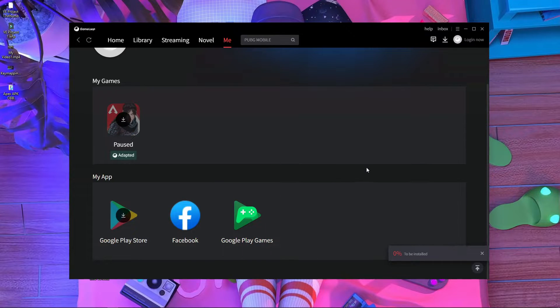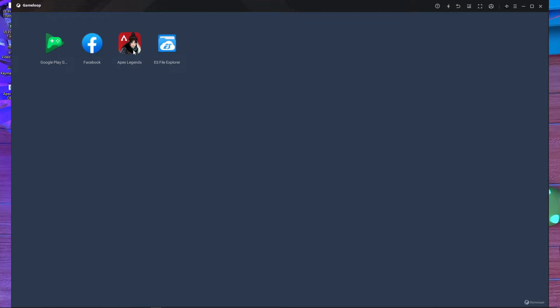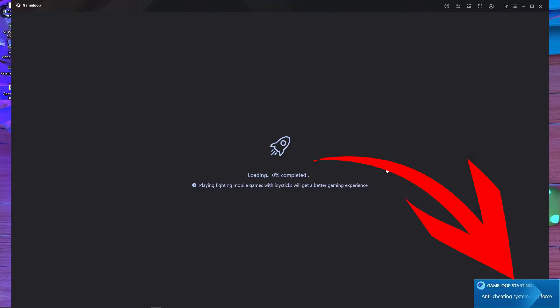After saving, press on Facebook. You can see Facebook is opening. After opening Facebook, press two or three times on the screen there, and then press on Apex Legends. After that, press OK.